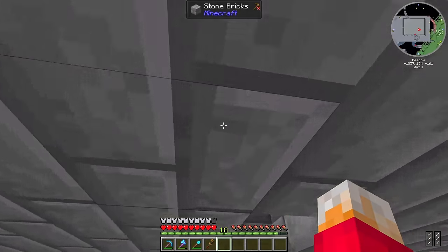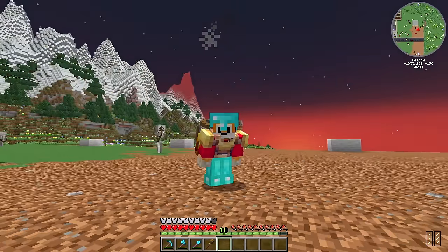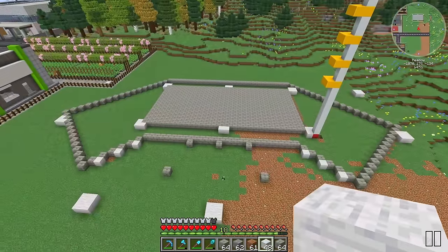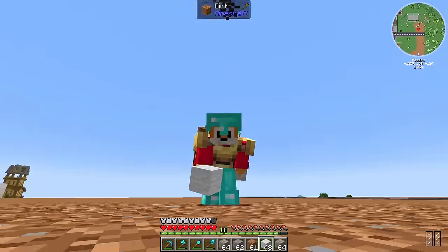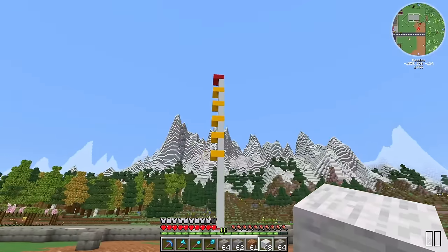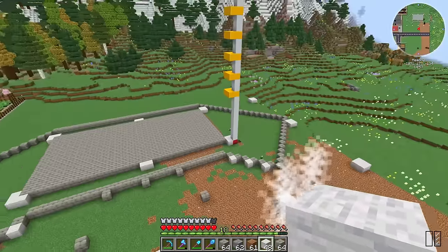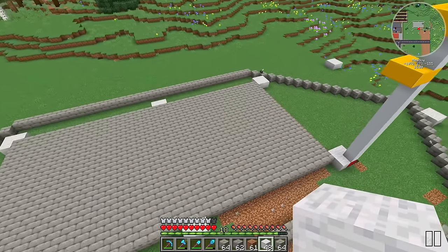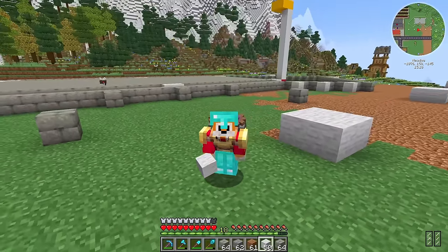Now it's time to get back up to the top and start actually building this hotel. This is going to be the floor plan of my hotel and it's pretty big, but it needs to be big because otherwise if it's tall and not that big, it's going to look really weird. These two chunks here are going to be our mob spawning platforms once we get to these levels here. Rather than just talking about it, let's do a montage.